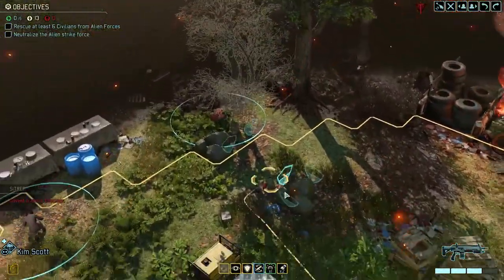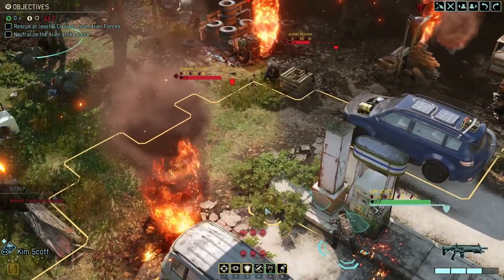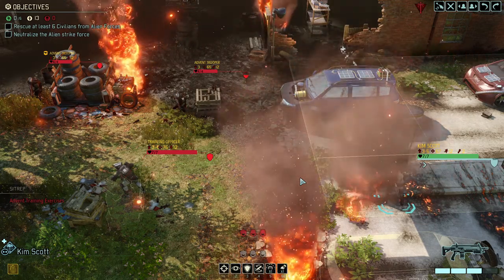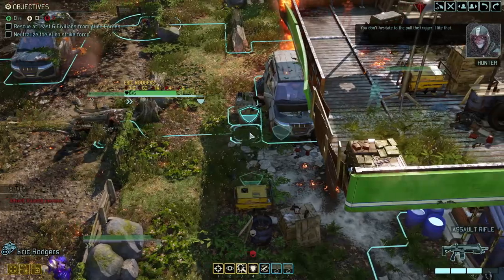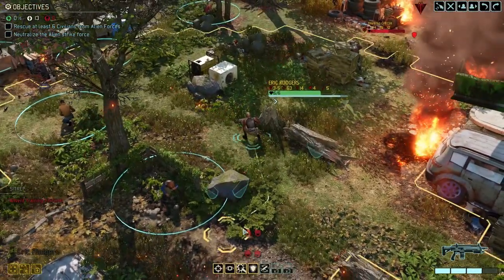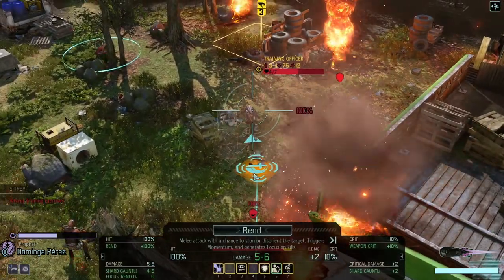We're kind of on the wrong side of the cover here if something shows up. I've got eyes on - all right, we see something. A training officer and a couple of troopers. Now we can grenade both of these, so let's do that. Nice - one of them down! A 43% shot - not the greatest but it's a shot and it's a hit. Nice!